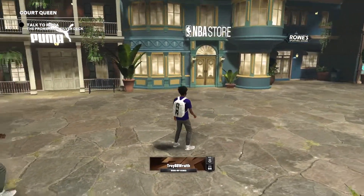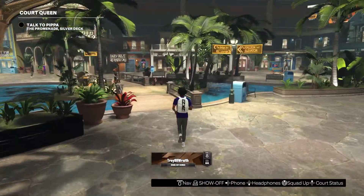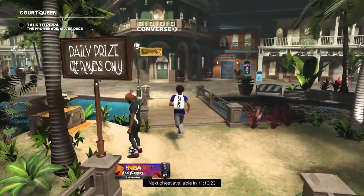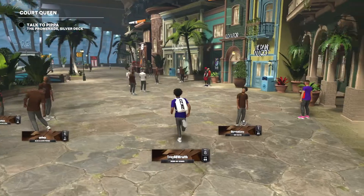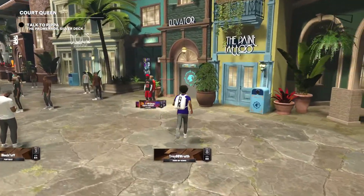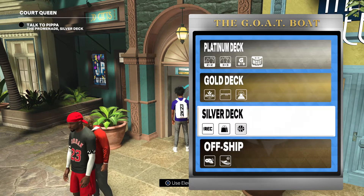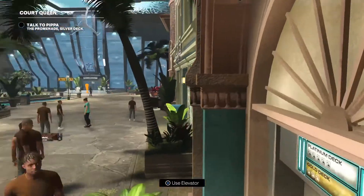I'm going to show you how to spin the wheel or get your daily prizes. Let me go back to the elevator. This is the promenade — wherever you're at on the ship, go to the promenade and it'll let you out right here.